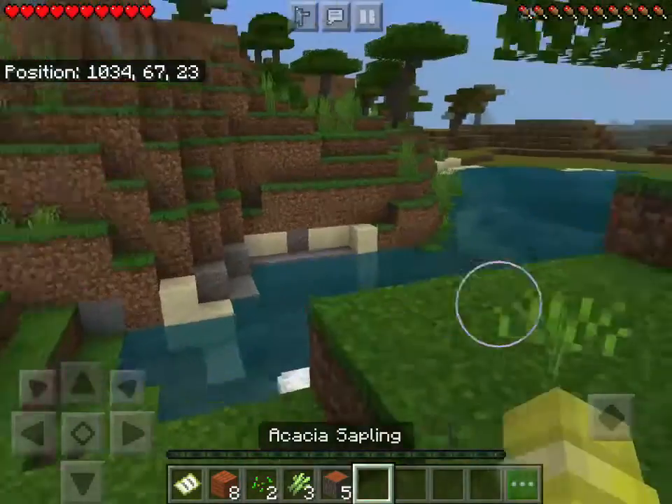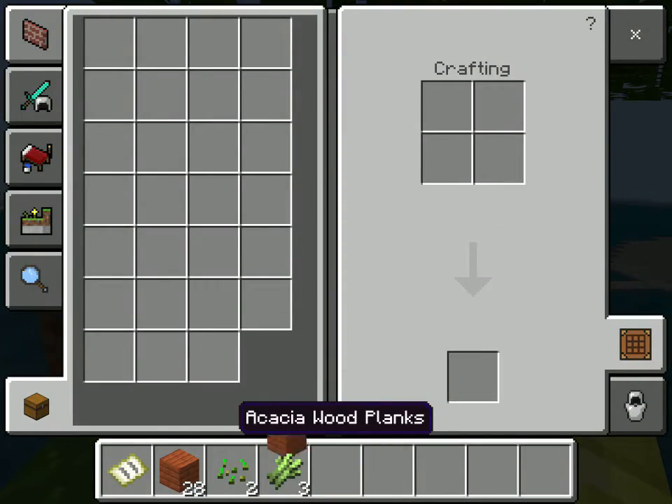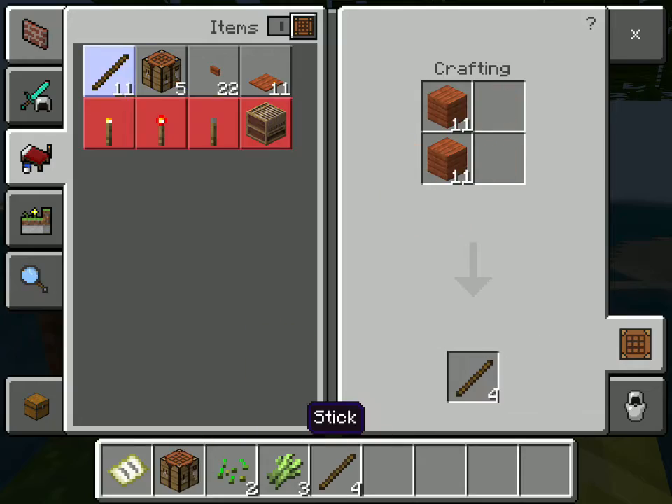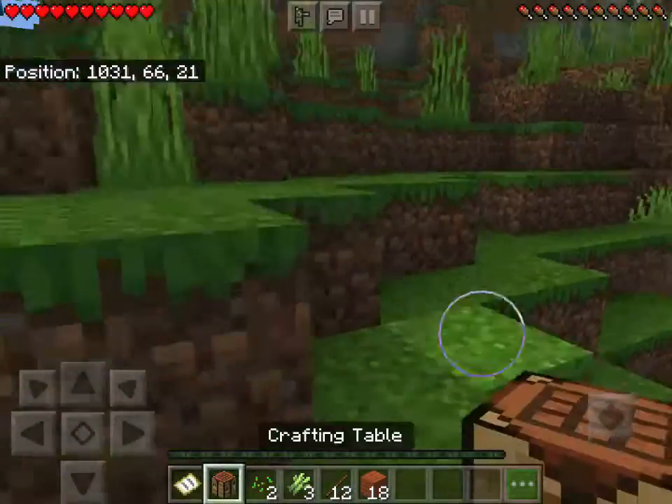Let me just punch this. Okay so now I've got five wood. Let's craft a crafting table — done. Now let's go and make some stone tools.